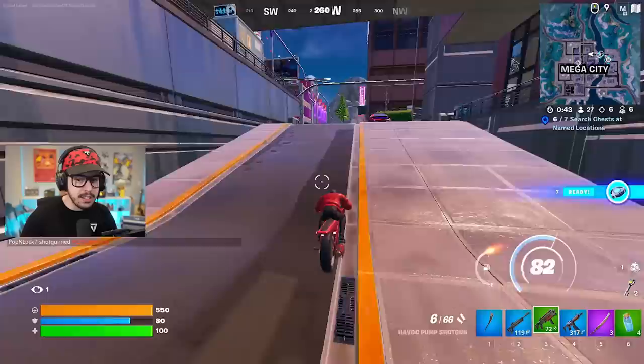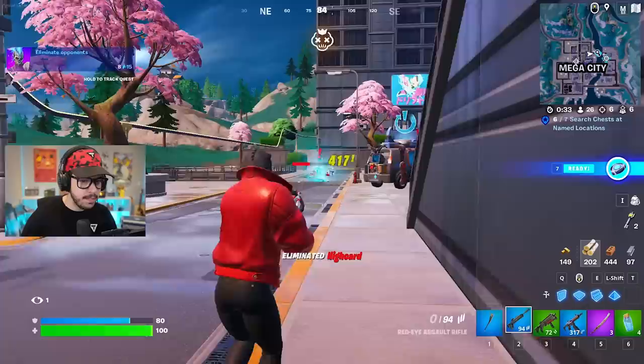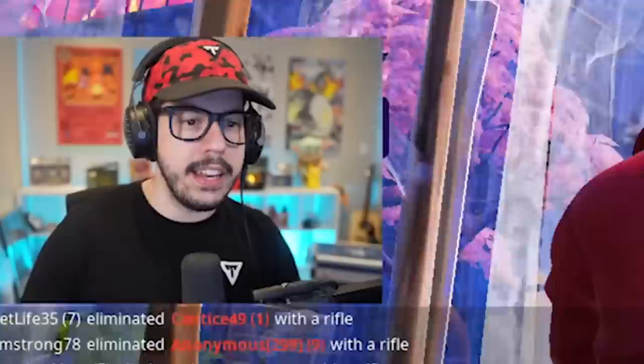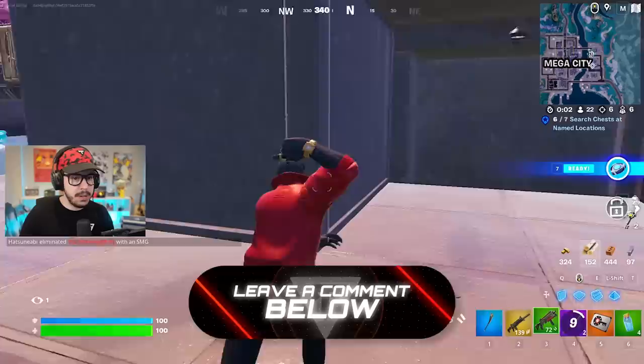Is that a boss? I think that's a boss — it's definitely a boss. High Card. I eliminated High Card. We get a mythic Havoc Suppressed Rifle and a vault key card. This is exciting. The boss is really easy to take down, so that's good.